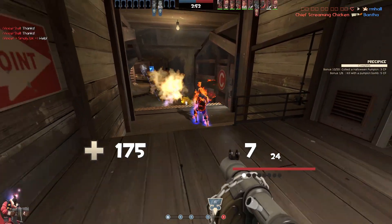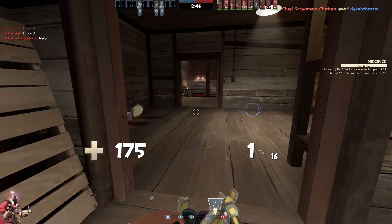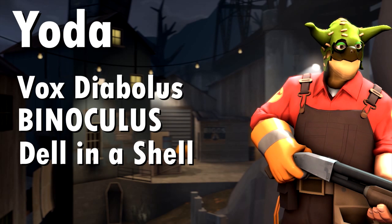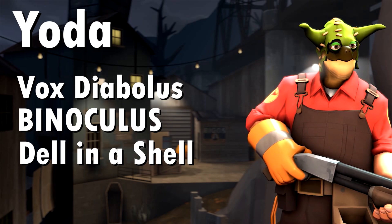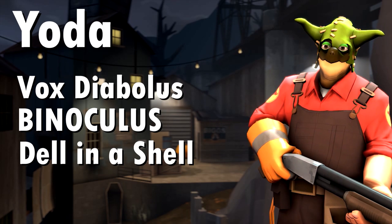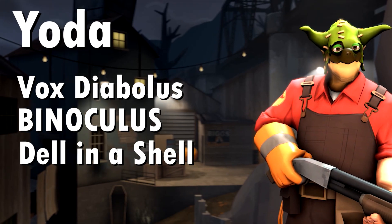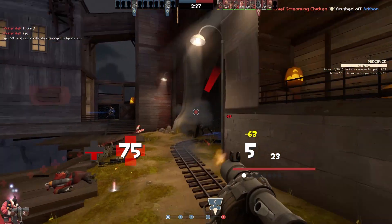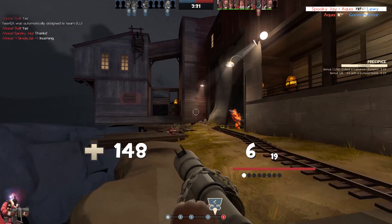Now for the cursed sets section — full viewer discretion warning: some of these cosmetics are so ghastly that once seen they cannot be unseen. First cursed set: Yoda it is. Dell in a Shell, Binoculus and Vox Diabolus it consists of — painted green, you must. In all seriousness, it's a green-painted Vox Diabolus, Binoculus and Dell in a Shell. It's pretty cursed. The Binoculus is one of those things that has truly broken TF2 cosmetics — say goodbye to what you once thought was rational and normal. The Binoculus is here to stay.